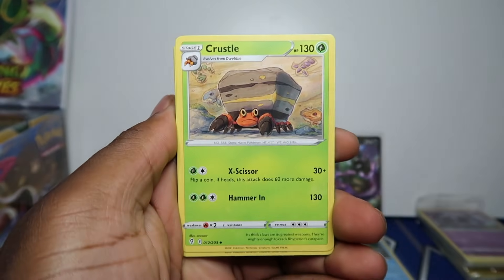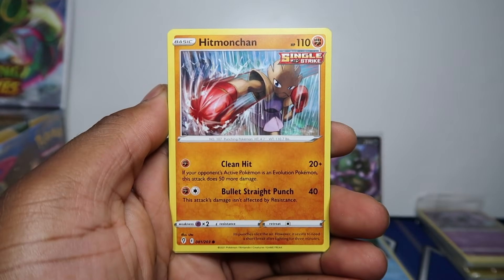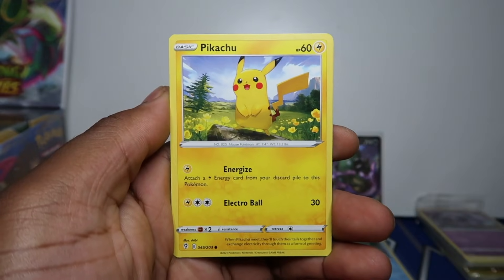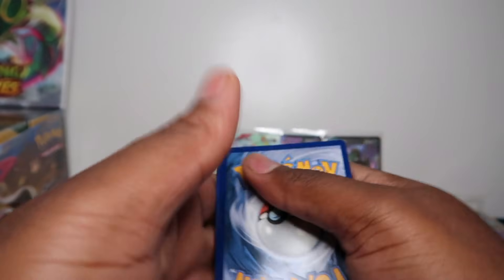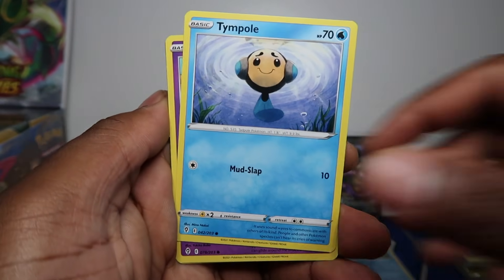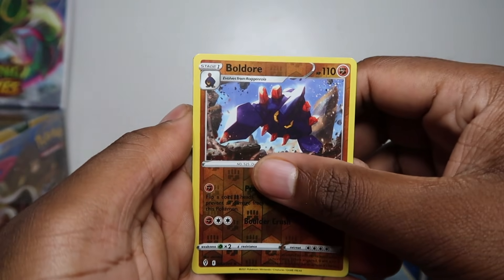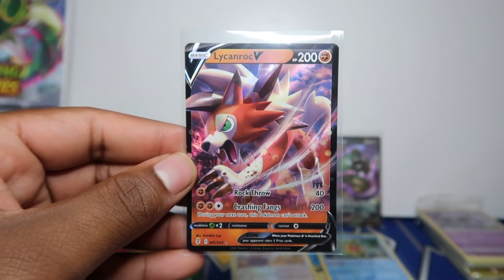We've got Moon Badge, Toy Catcher, Hoppip, Hitmonlee, Fletchling, Tentacool, Pikachu, Talonflame — and a Flapple holo here. Four from the back — let's hopefully get another banger. If we're getting two hits per pre-release kit that's about right; I think there's about one to two hits per kit. Lycanroc V to go with the rainbow Lycanroc in the same pre-release kit! This reminds me of Lycanroc in the Pokémon Snap desert field.